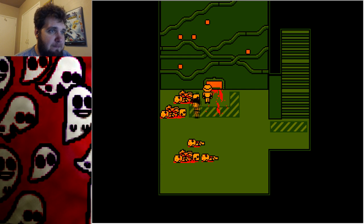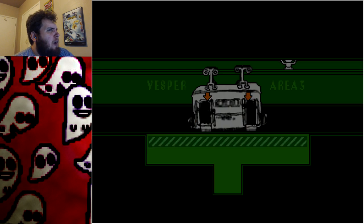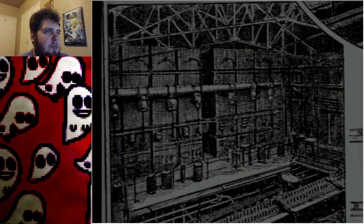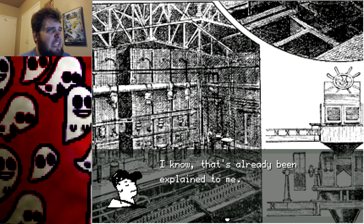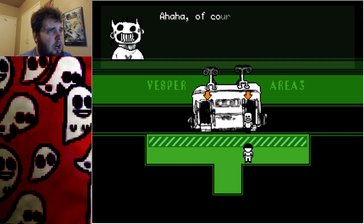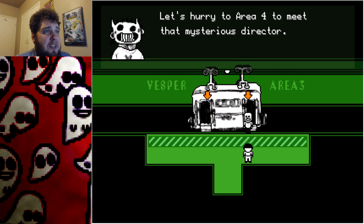This is an oven lit by corpses. It's a pile of dead people. 'You really don't give a crap, do you?' No, I do not. These are the sewers — jump in. I don't want to play another minigame — thank god. 'Welcome — I didn't expect you to show up.' 'You're here in the sugar ovens of Vesper, the northern part of zone 3.' I know, that's already been explained to me. 'All the better — that certainly buys us some time. I must purify this zone's guardian. I have an access card for the monorail — let's go to area 4 to meet the mysterious director.'